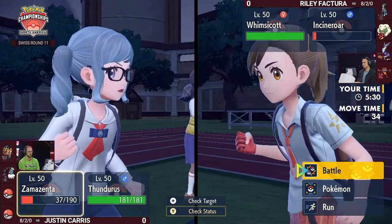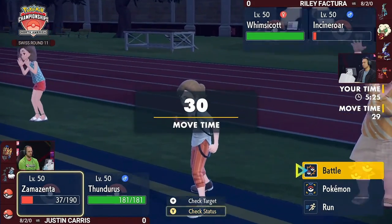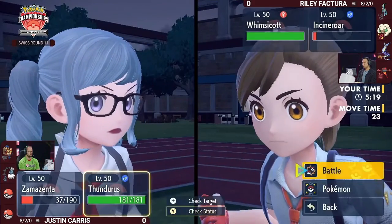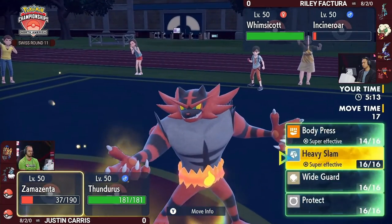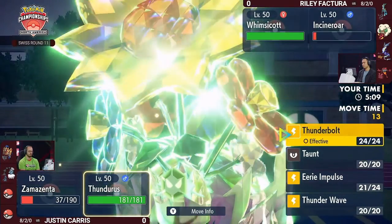Anything that switches in would probably get knocked out. Iron Crown and Miraidon are both pretty low, and Riley's options are pretty limited. Whimsicott is the only very healthy Pokémon — it's nice with the Focus Sash intact, but Whimsicott at minus-two special attack is really not known for its offense. We have seen maybe a couple big Moonblasts before, but it's still a tough call.